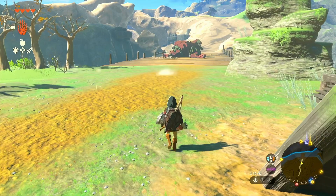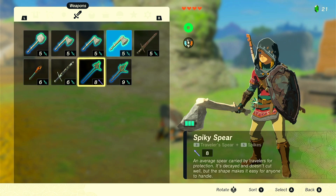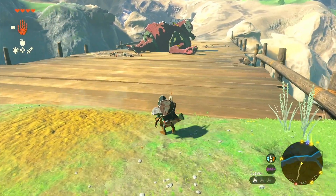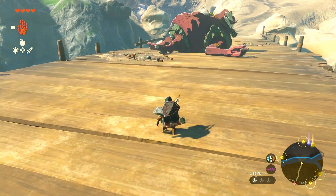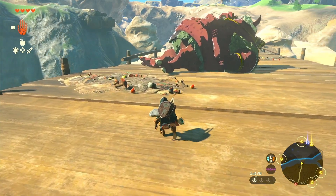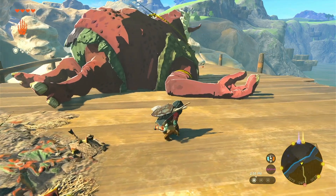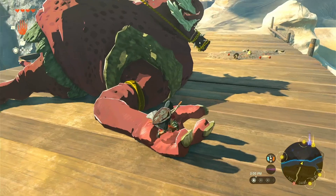There's a Hinox! Let's see if we can sneak up on him and grab some stuff. Let me drop a weapon so I have room. Alright, we'll keep it nice and quiet so that he doesn't hear us. We'll try and climb up on him and steal any weapons he has, but I don't know that I want to try and fight him just yet. If I remember correctly, if you climb onto their hand, you can wait for them to lift you up to their stomach.